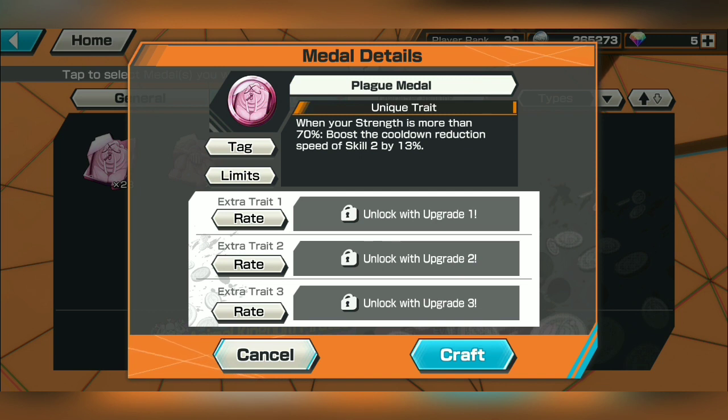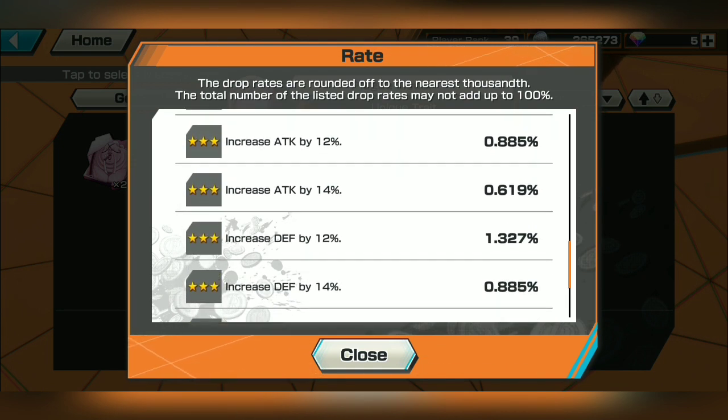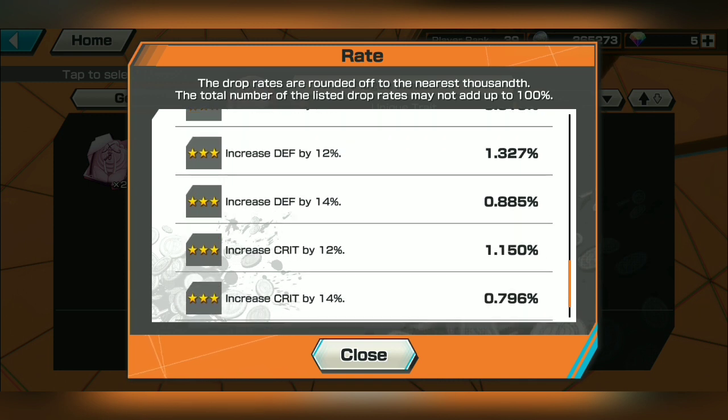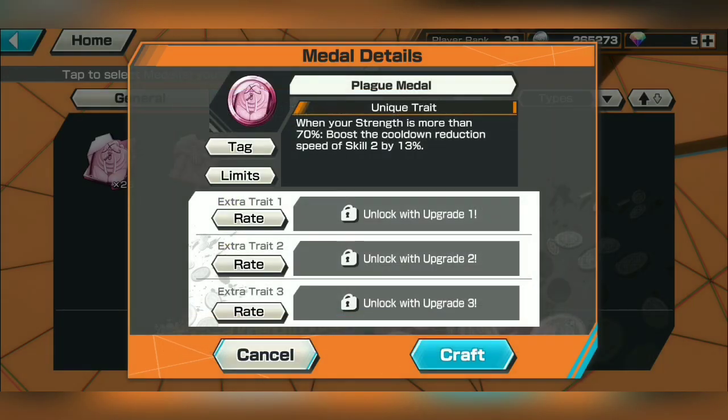Now the Plague metal: when your HP is more than 70%, boost the cooldown reduction speed of Skill 2 by 13%. So as long as your HP is above 70% you're getting a 13% reduction in your Skill 2 cooldown, which is great. Looking at the rates for trait two: a 0.9% chance for a three-star attack, a 0.6% chance for an even higher three-star attack boost. For defense: 1.3% for three-star defense and 0.9% for an even higher defense boost. For crit: 1.1% for three-star and 0.8% for even higher three-star crit.